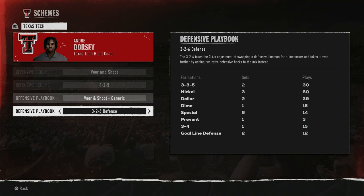A 3-2-6 is similar to your dime formation but it's not the same personnel. The 3-2-6 takes the 3-4 adjustment of swapping a defensive lineman for a linebacker and goes even further by adding two extra defensive backs. So where a 3-4 has three linemen and four linebackers, the 3-2-6 keeps three linemen but removes two linebackers and adds two defensive backs — giving you six defensive backs on the field. It's made to stop the pass.